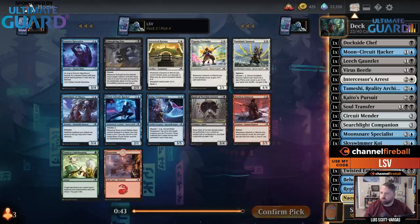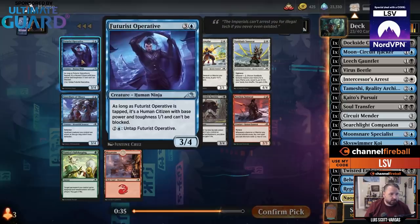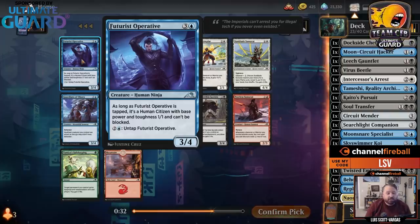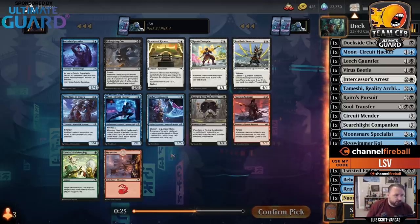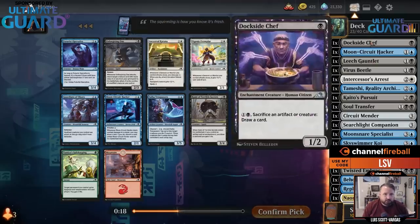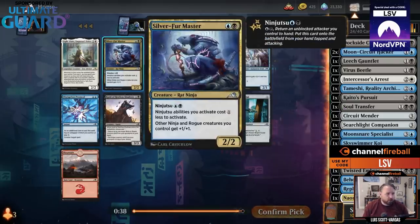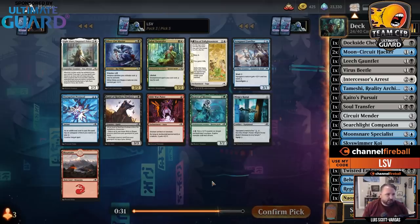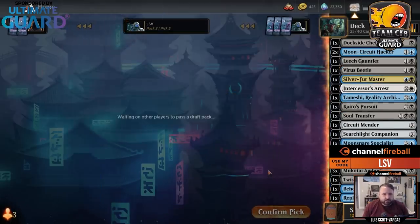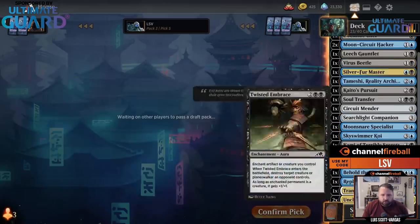There's Futurist Operative and another Kami of Terrible Secrets. The Futurist Operative is funny — when attacking it's just a normal citizen, no suspicion, then you untap and it's a 3-4 Ninja. But that's not really where I want to be. I think I'm just going to take Moon Circuit Hacker — another cheap creature, another enchantment. Dockside Chef is a one-drop plus two Moon Circuit Hackers, which is pretty decent. There's Silver Fur Master — Ninjas and Rogues get plus-1 plus-1. It also makes Ninjas cheaper. I'll take Silver Fur Master. So I'm like artifact Ninjas — maybe I just cut the white cards at this point.